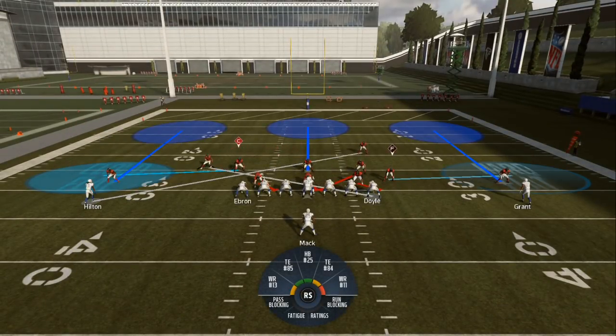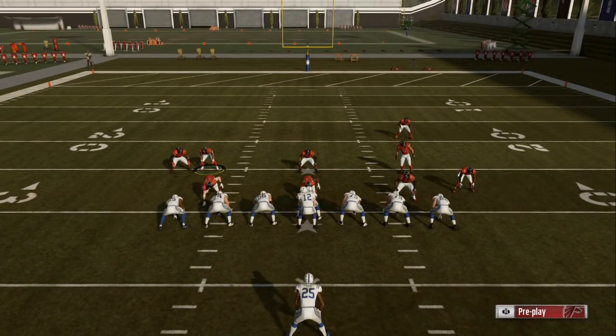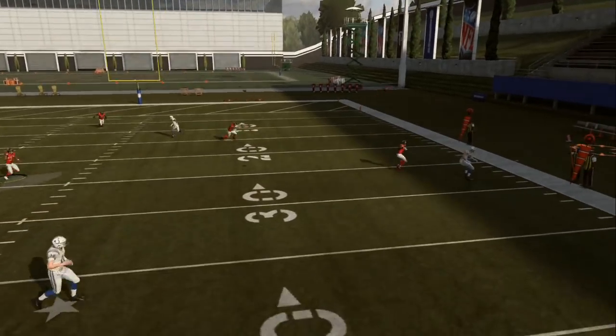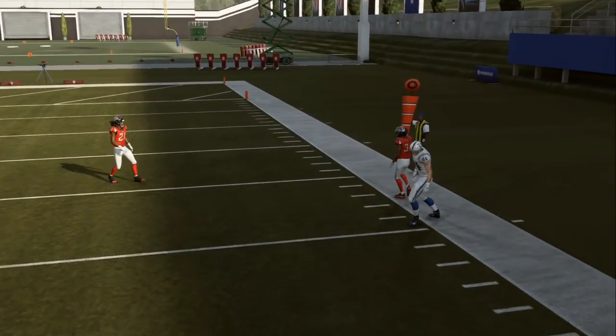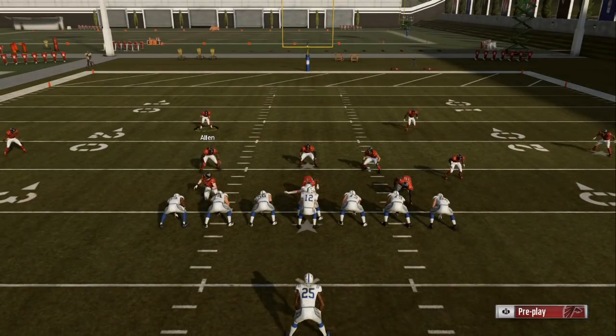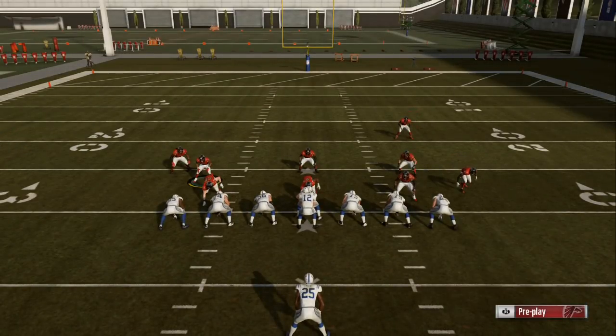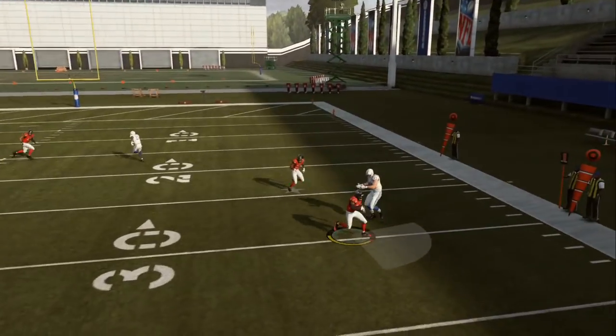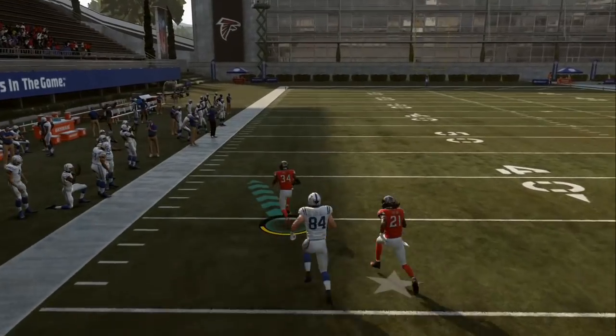That wide receiver is the biggest threat — whether it's the short side or the wide side of the field, that is usually the number one wide receiver on somebody's team. They might play around with the depth chart, and that'll be something you'd have to figure out — whether they like to have a speed person, a good blocker, or a good route runner there. Always make sure that person is identified, especially if it's a pass play.